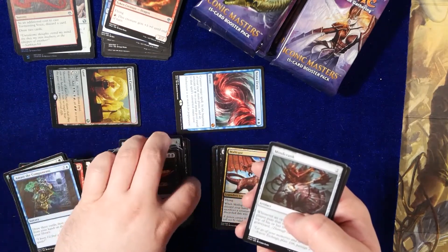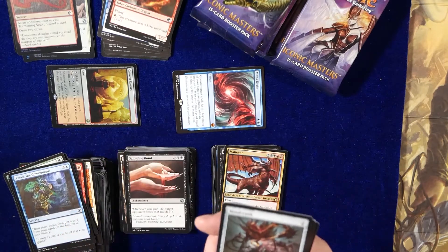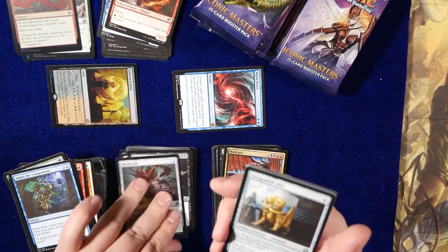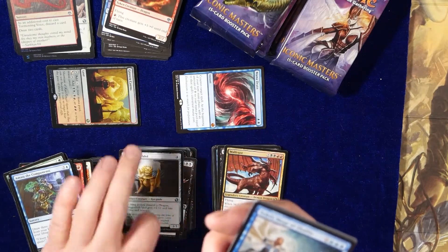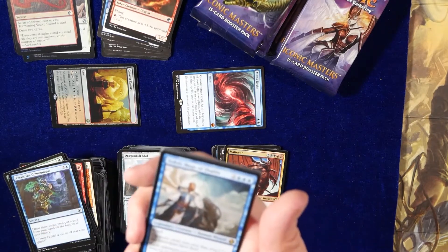Sanguine Bond — there's no L in there. Mindcrank. Dragonloft Idol. And Teferi, Mage of Zhalfir.